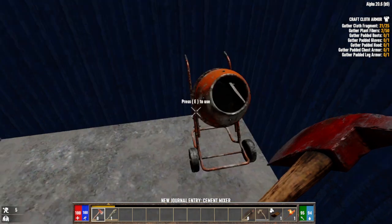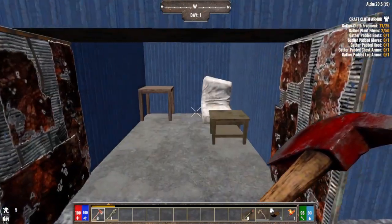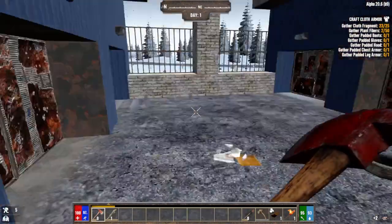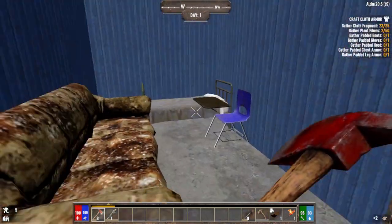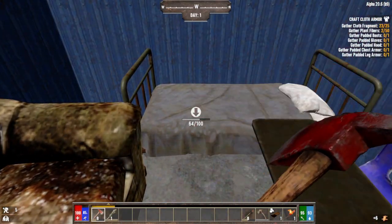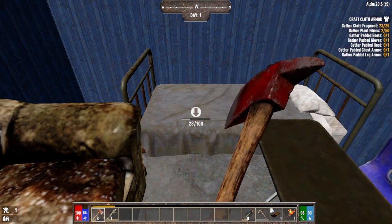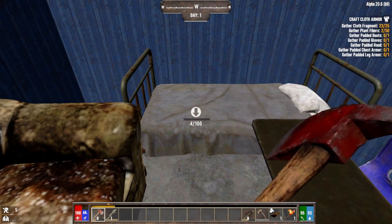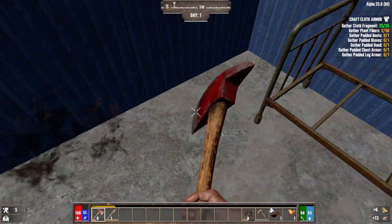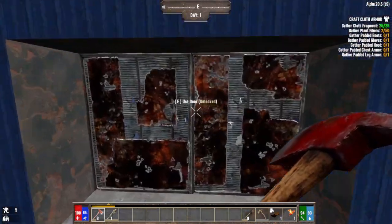I don't think the workbench worked. He's got a cement mixer that works and a forge that works, which is pretty awesome. More cloth here from the couch — that'll get a couple of quest steps done. You can take these apart with a wrench, but obviously I don't have one.